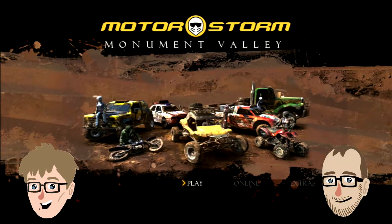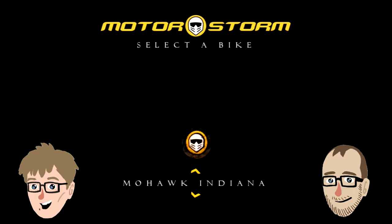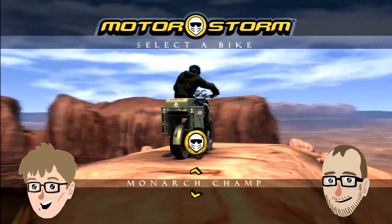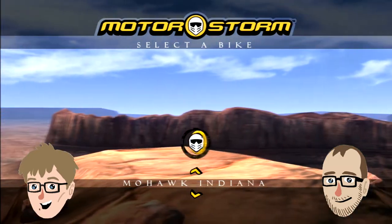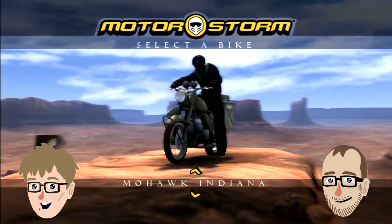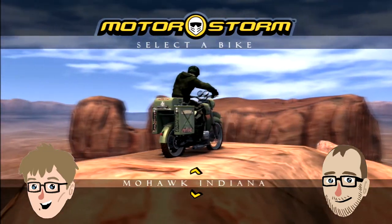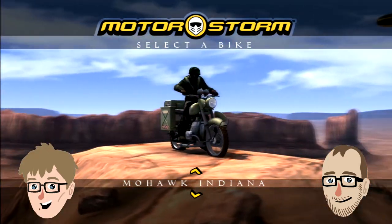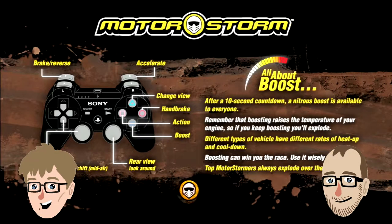Joe's trying to figure out the controls — X to start, then going to options to use the six-axis function. So this was something Joe got really into: riding a motorcycle in the MotorStorm demo. They had six-axis controls for leaning, which people complained about, but as somebody with a motorcycle license, it's pretty accurate. You don't turn the handlebars — you lean into the corners. So tilting the six-axis felt very natural.